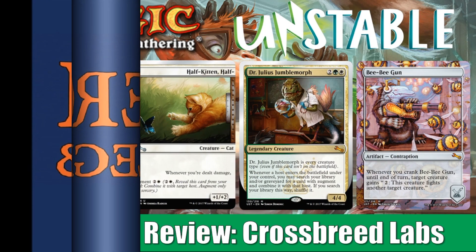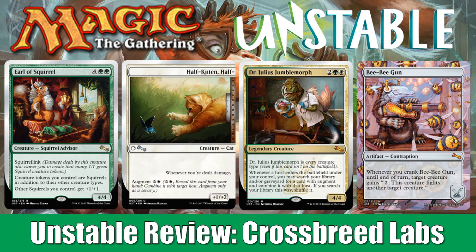It's John from Heroes and Legends. Welcome to part 5 of our 5-part Unstable Full Set Review, where today we're going to look at the faction Crossbreed Labs. We're doing this a little differently — instead of color pie order, we're looking at factions. Today we'll look at all cards with the Crossbreed Labs watermark, all green cards with no watermark, and wrap things up with all the host and augment cards. Even though they don't have watermarks, they feel very Crossbreed Labs-ish.